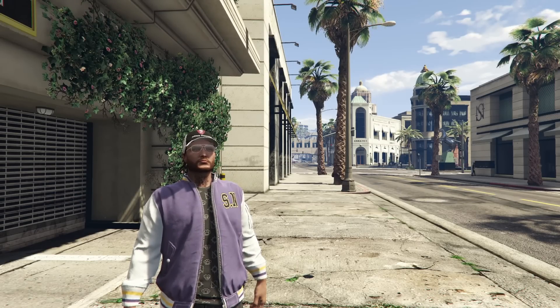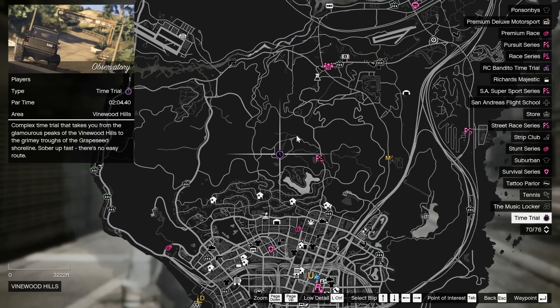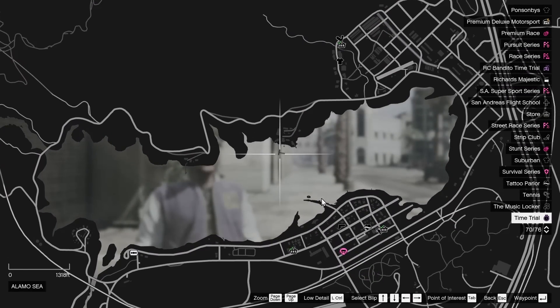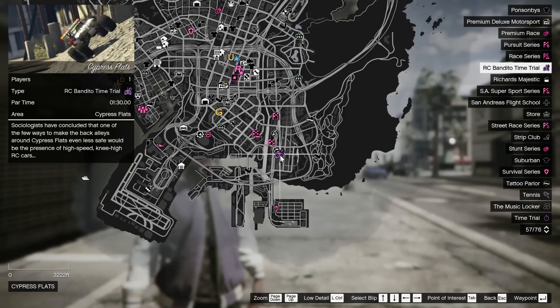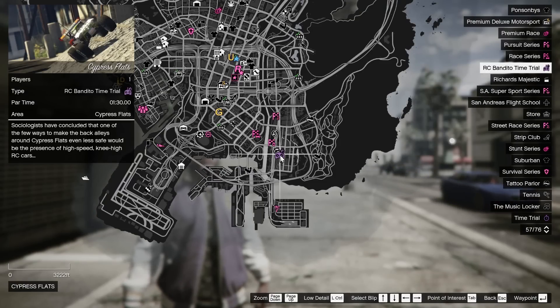It's time to talk about the time trials. Your regular time trial this week is the Observatory. Your HSW time trial can be found right here at the end of this road. And your RC Bandido time trial is Cypress Flats, and can be found right here.